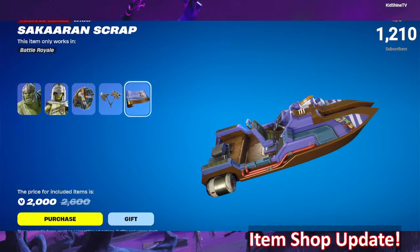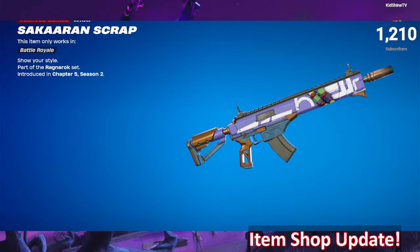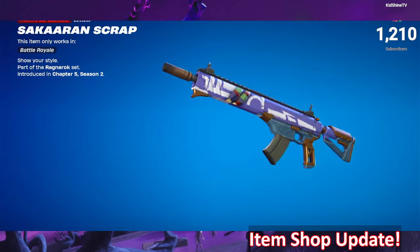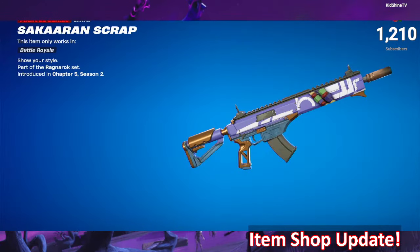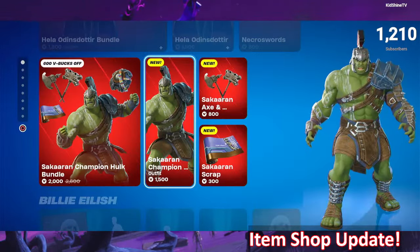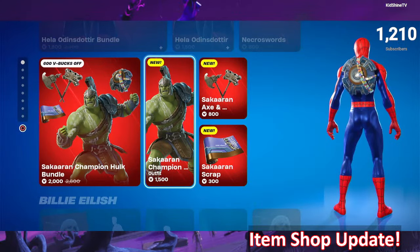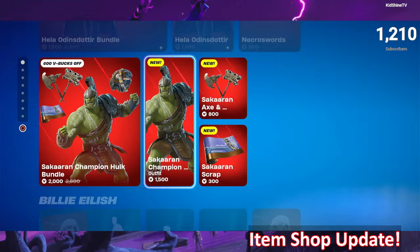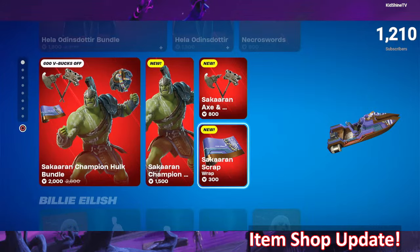He also comes with a wrap called Sakurin Scrap — non-reactive, non-animated. You can get Sakaarin Champion Hulk alone for 1500 V-Bucks, so he is in play for any giveaway winners. The harvesting tool and the wrap are both also available solo as well.